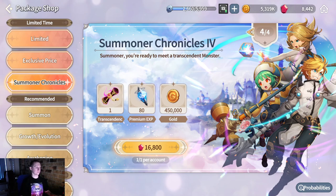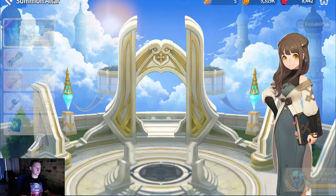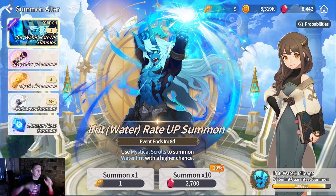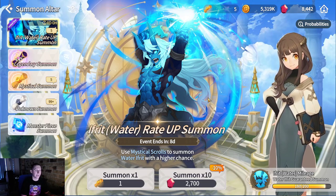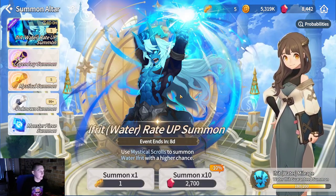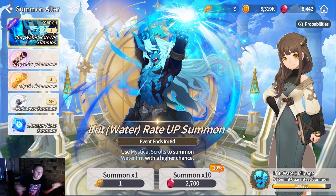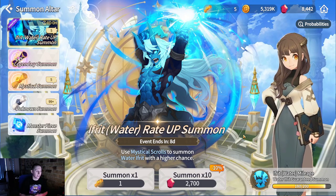I'll show you why it's worth it. Remember, this is a guaranteed nat 5. If we come to the Summon altar — I put 180 Mystic Scrolls into the Ifrit Bahena, not a single nat 5 so far. Also, I've got 99 plus Unknown Scrolls at the moment — I'll dive into that in another video. It's 2,700 gems, 10% off if you do times 10 at a time. Do that a few times and you're going to hit that 16k gems very quickly and get nothing for it.